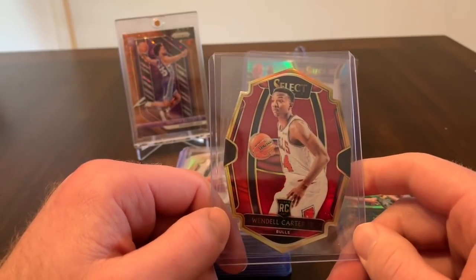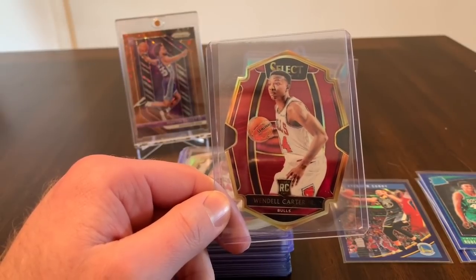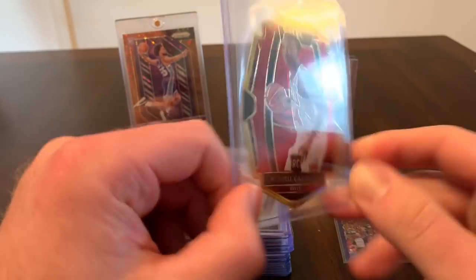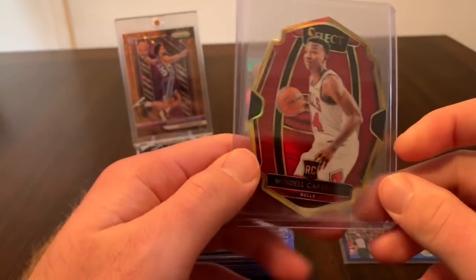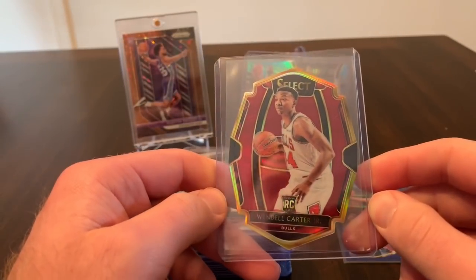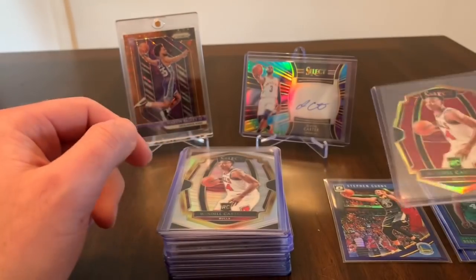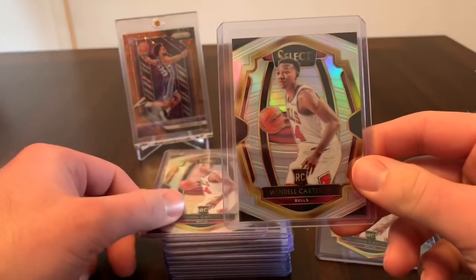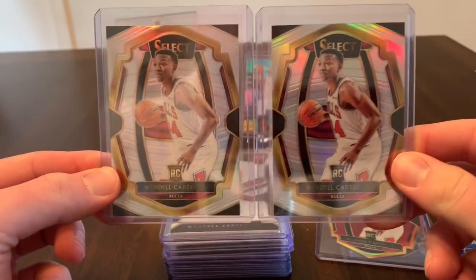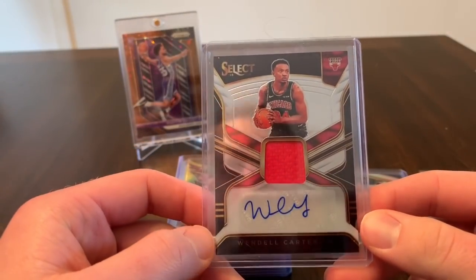My Wendell Carter Jr. collection just continues to grow because I keep getting the Bulls in every break I'm in. We start out with this red die-cut numbered to 175, which is awesome — I love these die-cut cards. Then we got two silvers of the same Wendell Carter Jr. card, and we picked up another auto of Wendell Carter numbered to 199.